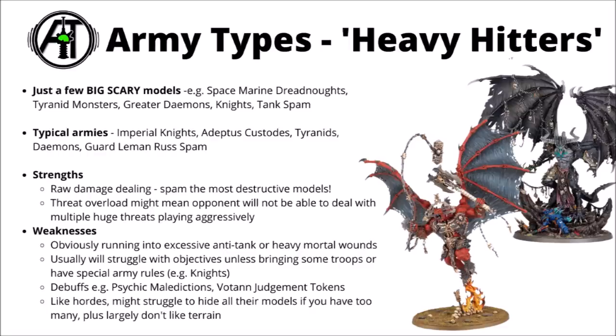Maybe typical armies being things like Imperial or Chaos Knights, Adeptus Custodes spamming dreadnoughts and Calidiuses, Tyranids with a monster mash type list, Demons with Be'lakor plus maybe a few greater Demons, or maybe Astra Militarum tank spam with a whole bunch of Leman Russes trundling towards the enemy and lighting things up. In more balanced lists, these guys will often be at the centre of the list, protected from attack and supported by other cheaper units, but the temptation is always there just to go really heavy on them and attempt to obliterate the opponent's army off the board as soon as possible. Hopefully you should have a whole bunch of damage dealing killing the most important things early, and the threat overload will stop your opponent from killing all of your stuff.